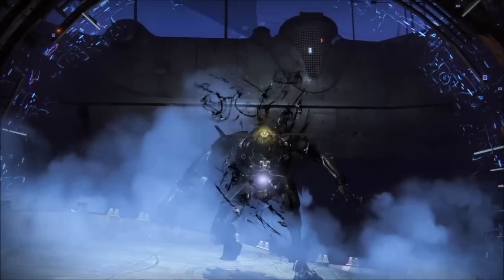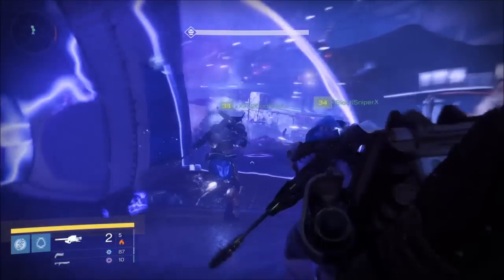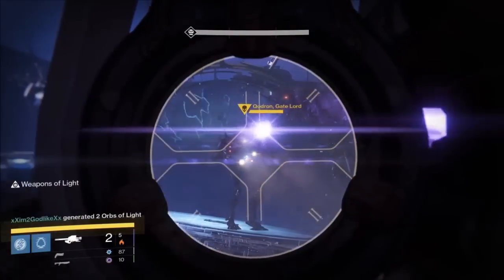We're just going to put the bubble down — you'll see here in a second — we're going to put it down right here in the middle, right next to a pillar. And we're just going to fire Gjallarhorn Rockets.